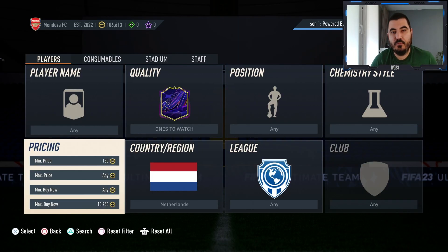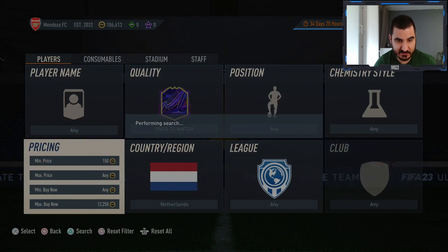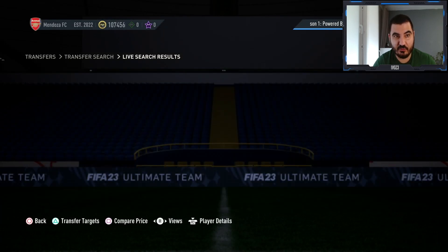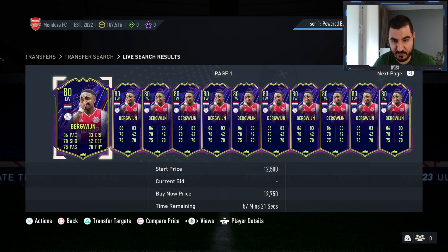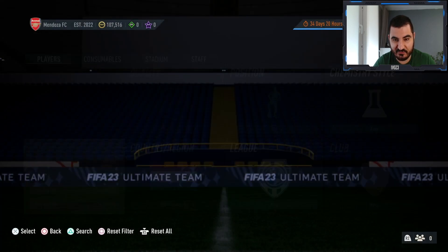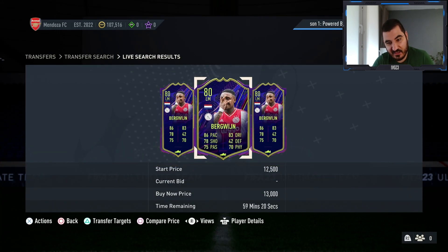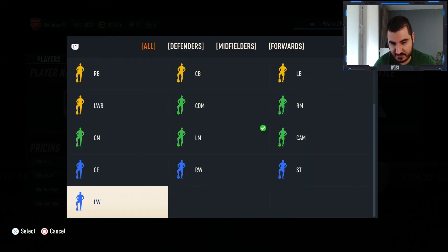Now for the third and final method — this one I already showed in the series: Ones to Watch Burgwine. He's going for super cheap in my opinion, basically discard value at around 12,000 to 12,250, which is crazy since he was selling for much more. There are three ways to make coins with Burgwine. First, just get him cheap and flip. Second, apply a position modifier — as a left mid he's selling for more, and there are only three listed under 15k so you could sell for 15k. Third — the right wing method with a hunter chem style.